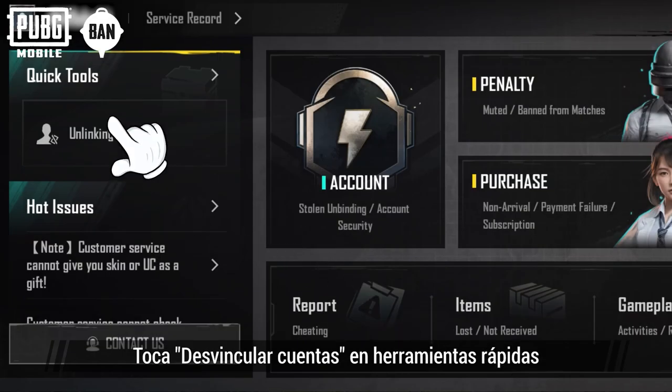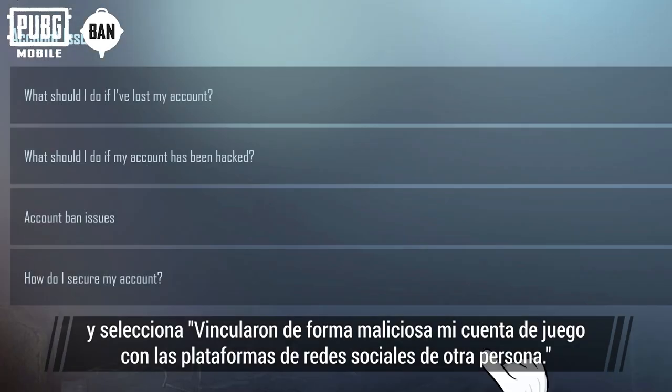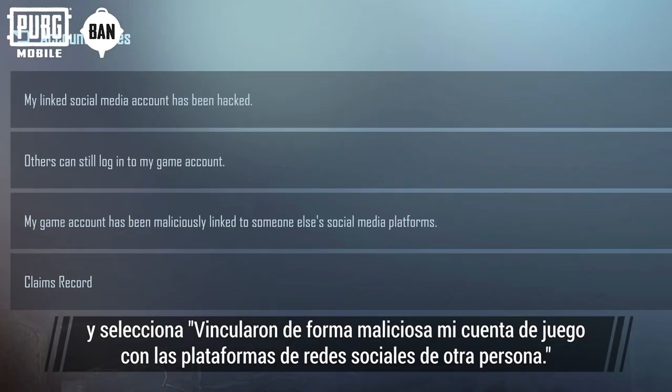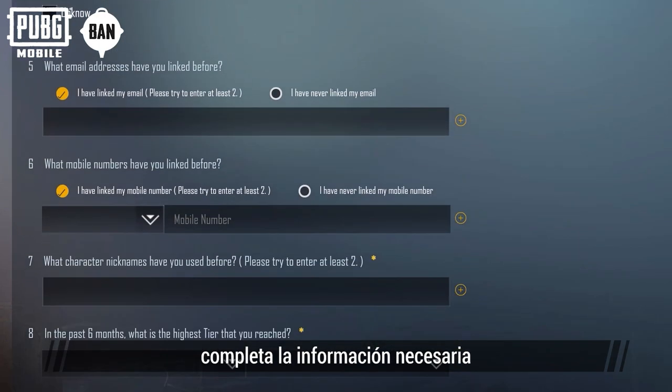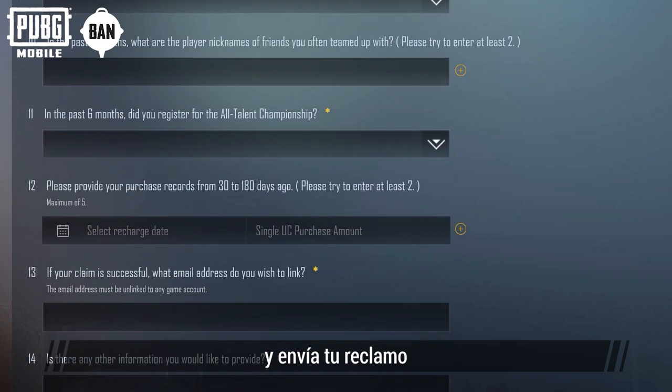Tap 'Unlinking Accounts' under Quick Tools and select 'My game account has been maliciously linked to someone else's social media platforms.' Then, select the issue that you're facing, fill in the other required info, and submit your claim.